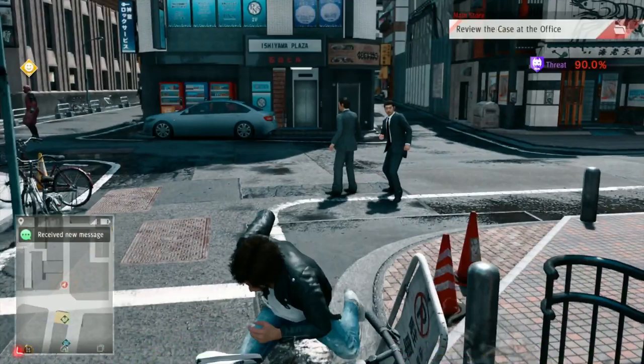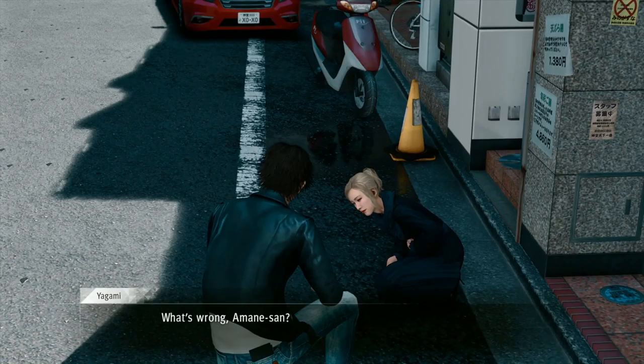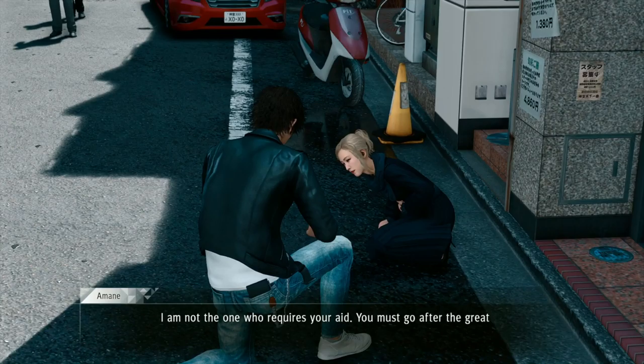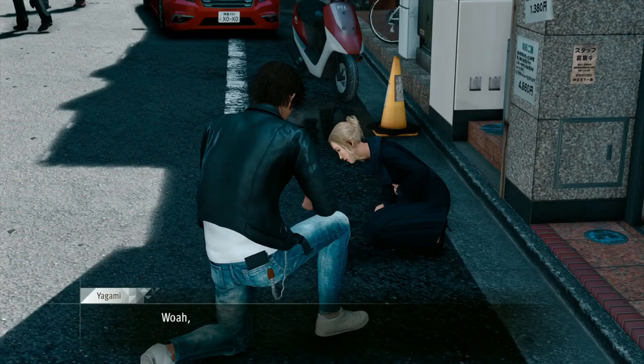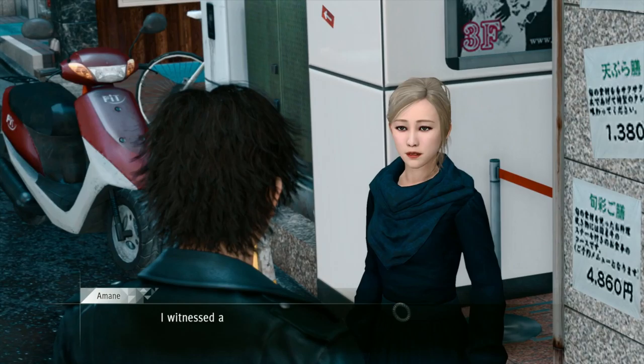Since Amane-san is the only side case on the map right now, let's go ahead and start with her stuff. What's wrong, Amane-san? Are you okay? 'I am not the one who requires your aid. You must go after this great calamity.' Whoa, whoa. You sure you're okay? Can you walk me through what happened?